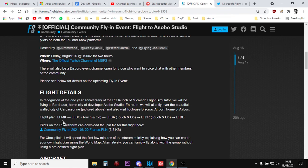They're saying to start at LFMK Airport, then go to LFBO, LFBA, LFDR, and LFBD, and then you follow that flight plan. However, with these larger official events, there's normally enough aircraft around that you can just tag along and see the sights.